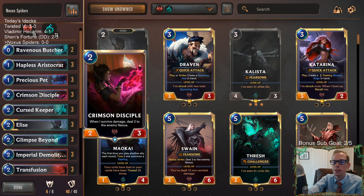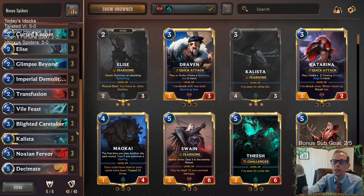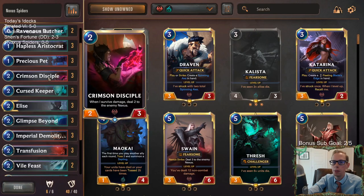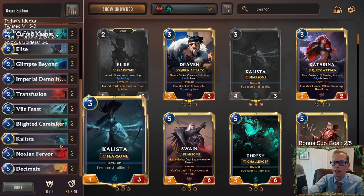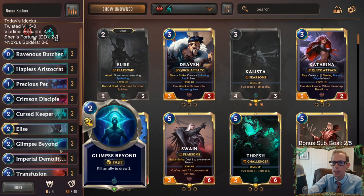We get to be more aggressive with our spider stuff. We're still like Elise-Kalista doing a lot of things that the They Who Endure deck does, but instead of going They Who Endure Atrocity at the top end, we have more damage producers. We've got Crimson Disciple, Demolitionist doing that kind of damage, and then Fervor, Decimate — some more Nexus damage like that.